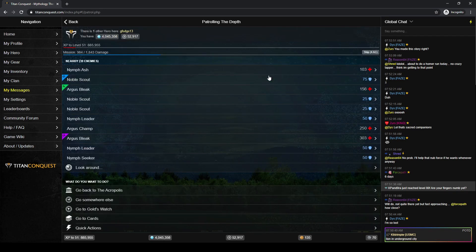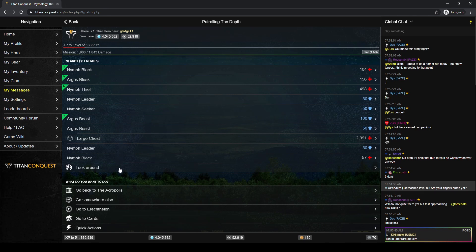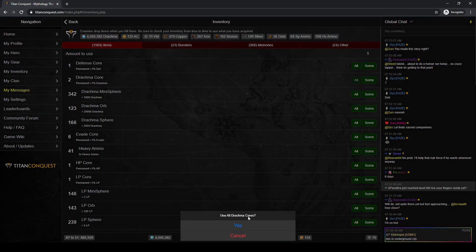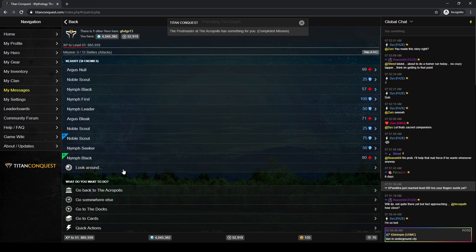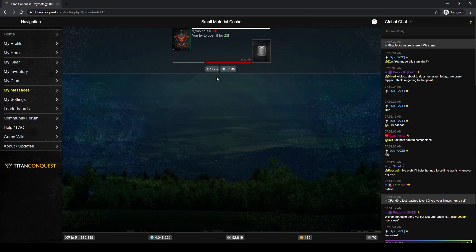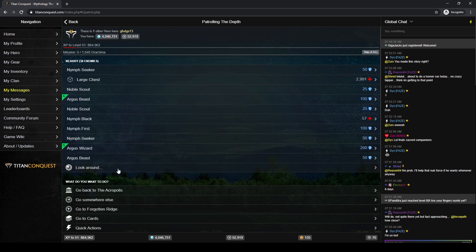A thousand damage — a couple shield breaks should get me there. Two items used, drachma cores. This is one reason why I don't like to just use all my items at the end of the day, because I want to have those items available to help me farm missions early on. Counting out eleven uses to make sure they register properly.